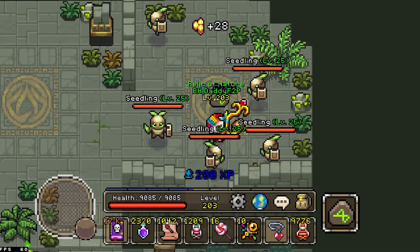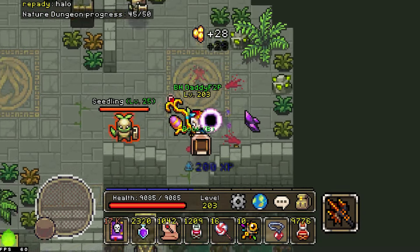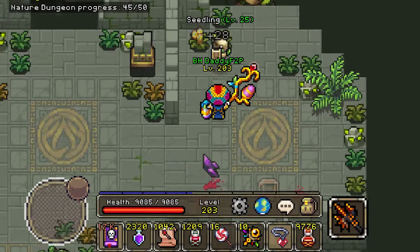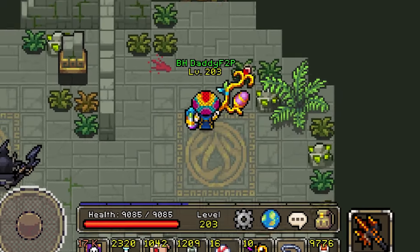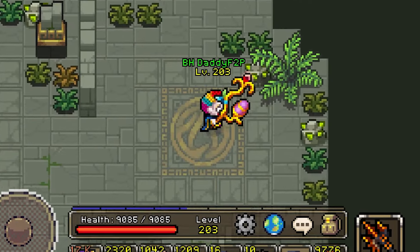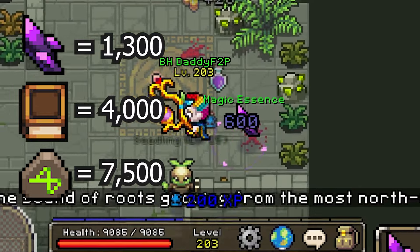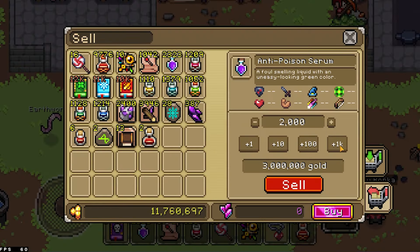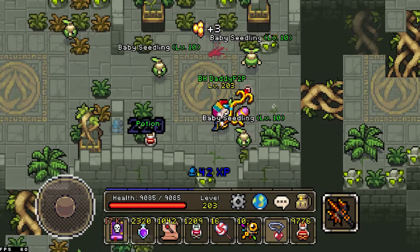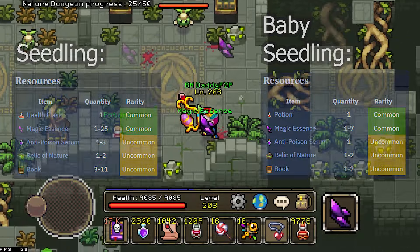No beginner guide is complete without covering how to earn gold fast. The best place for a newbie to farm gold is the nature dungeon just north of spawn — the seedlings there are stupidly profitable, generating upwards of 24 million gold per hour. Magic essences, books, and nature relics are worth something to other players, and even the anti-poison serum fetches around 1,500 gold from the merchant. Avoid the baby seedlings, as they don't drop these items in nearly the same quantity.